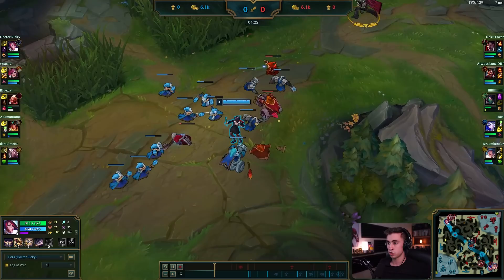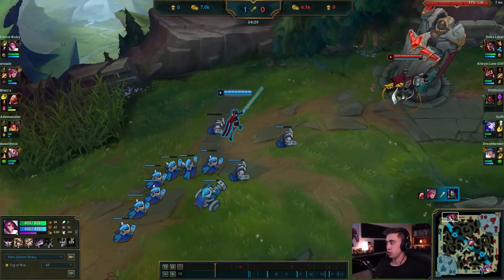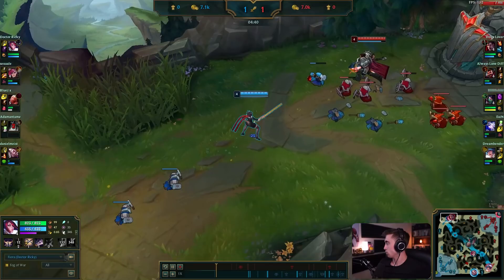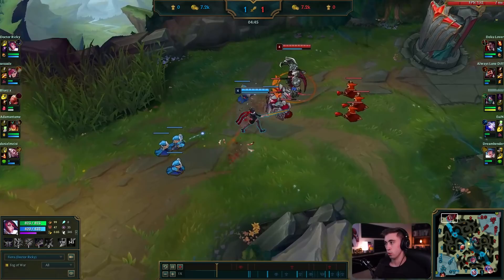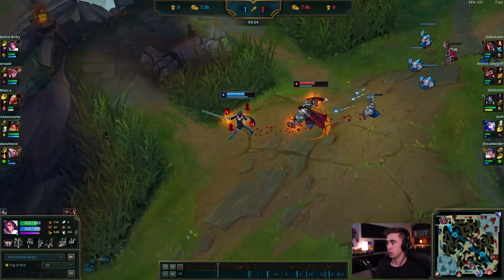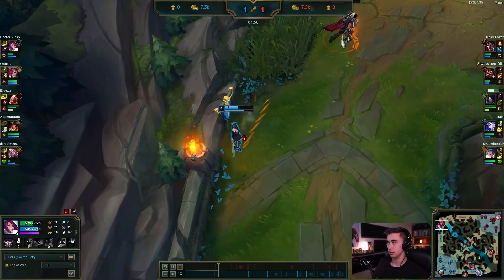He's just going to slow push this wave in — probably just fast push into the tower to deny minions and get some deep vision. There's not a ton you can do against Darius under tower; you can't really go for the vital either. He'd have been better off placing a deeper ward. He's able to Riposte the Q damage, which is huge. Darius is looking for the all-in, so he's running away.